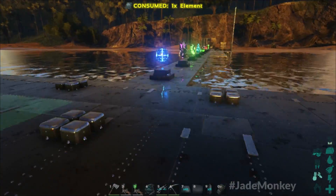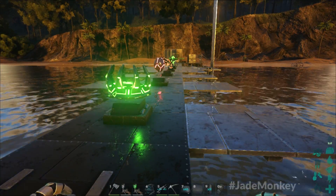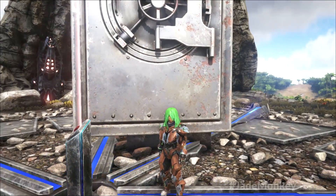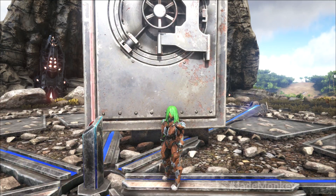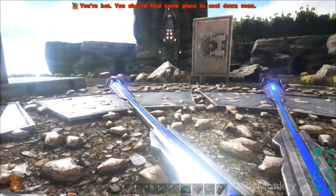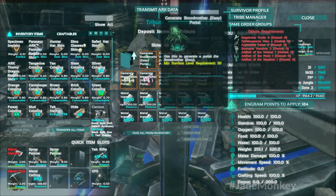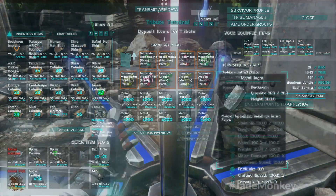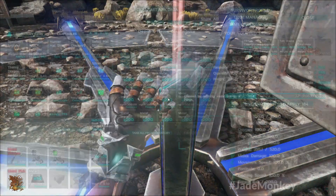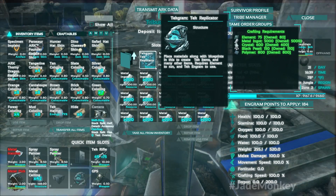The very first thing you will need to make to do any tech tier stuff — any of it — is to make the replicator, and that is done inside of the obelisk. To get anything in tech tier, you're going to need engrams and elements, and the only way to get those are in boss fights. You will have to do a tribute in either a drop or an obelisk.